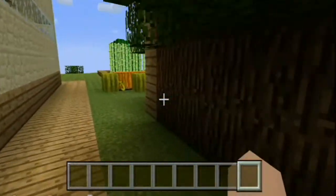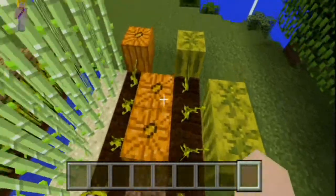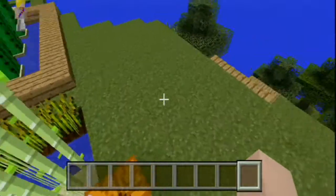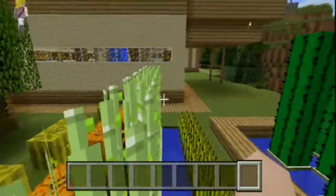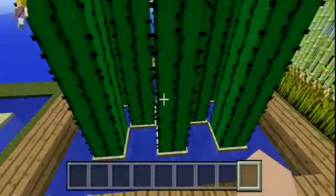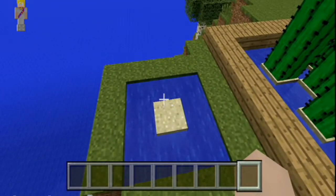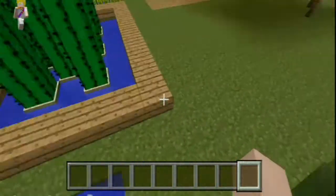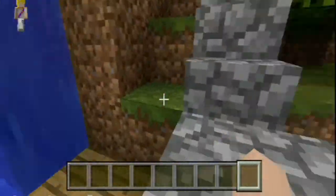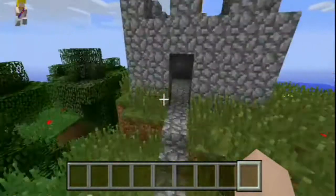This is what I've built — it's just like Stampy's. He has a melon farm — it's growing wrong — a pumpkin farm, wheat, sugar cane, and a cactus. But I've made it my way — this was supposed to be sugar cane all the way to the sky, but I got rid of it. This path just leads to a little castle that I made, and I thought it would be good to show off in the Stampy colours.